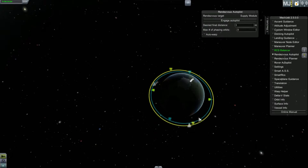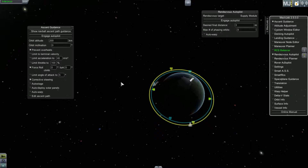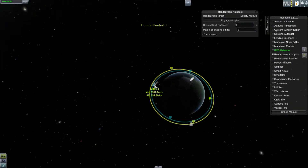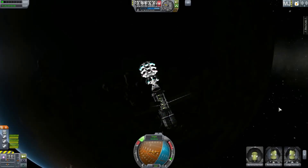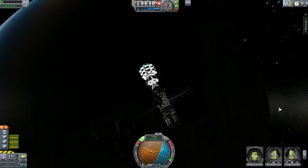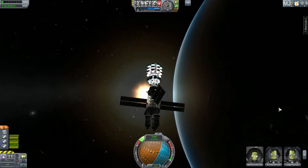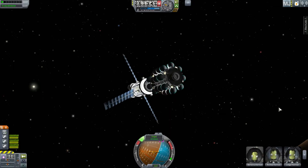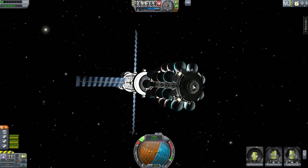My rule of thumb is to set my altitude for ascent guidance about 50 kilometers less. In the last video I set my orbital altitude to 200 kilometers, and my space station is orbiting at 250 kilometers — and that's where I want to rendezvous. I want to rendezvous and probably eventually dock, which this is my sole docking port on my station.